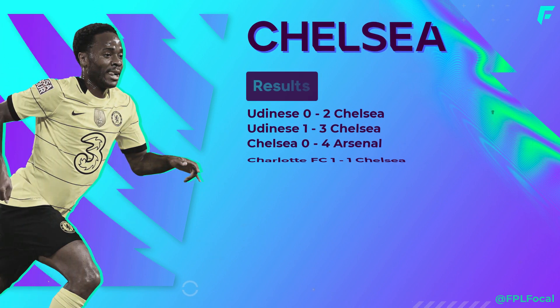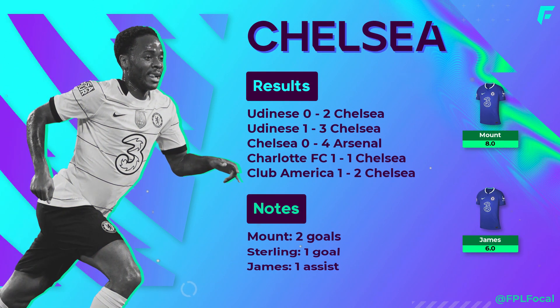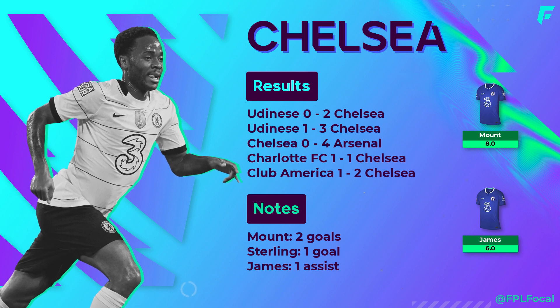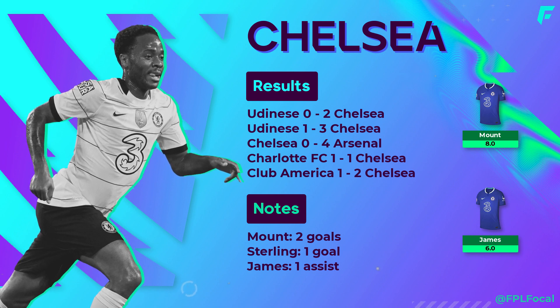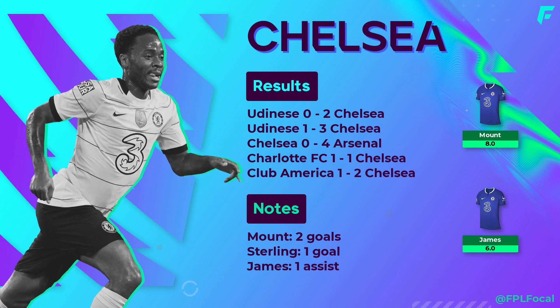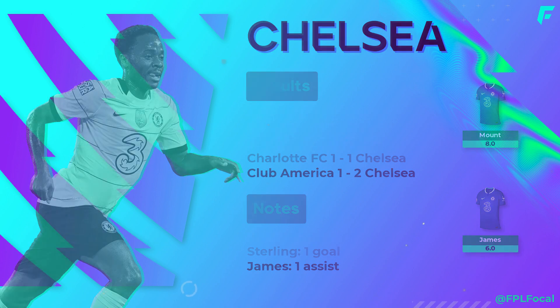Chelsea's preseason has been a mixed bag. Mount has impressed, chipping in with a couple of goals. After signing for Chelsea this window, Sterling has played well too, taken up some very dangerous positions, and scored against Udinese. James has looked the sharper of him and Chilwell. In Chelsea's first Udinese game, that side looked like the planned XI for GW1, where Alonso was the one who started at left wing back. Chilwell could be struggling for fitness and is therefore an avoid, but James is still a good pick. Although Tuchel experimented with a back 4 in preseason, it looks like he will revert to a back 3 with wing backs for the Everton game.